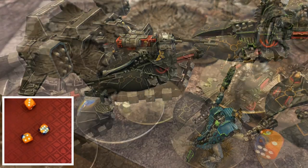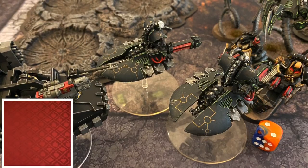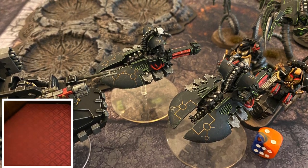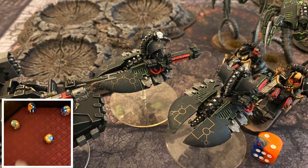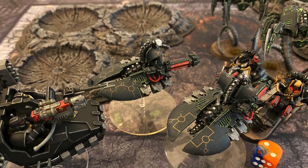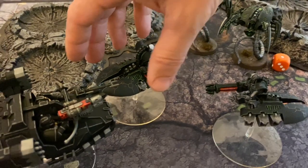Slay the Warlord goes to the Dark Angels — they just tied this game up at four. The Wraiths are going to go first in combat. They're going to hit with five out of six of their attacks, getting three wounds that go through. The Ravenwing Bikes are going to fail all of their armor saves — at two damage each, each one of those bikers will be cut down. Then we're going to see some consolidation moves from the Destroyers as well as the Wraiths.